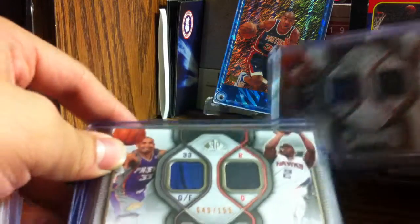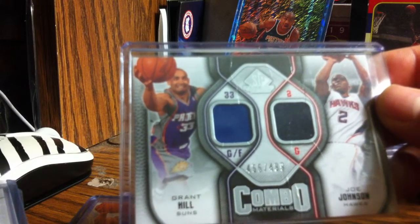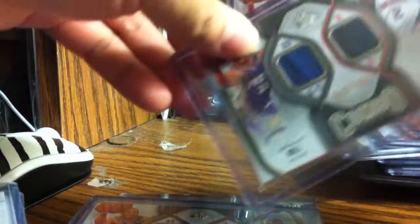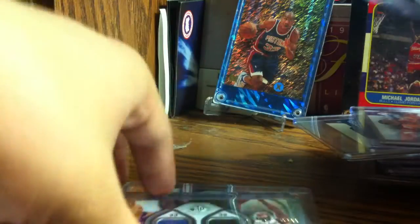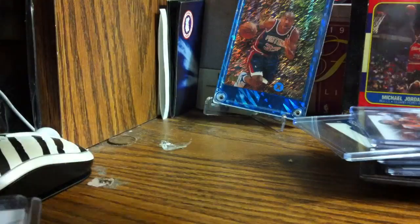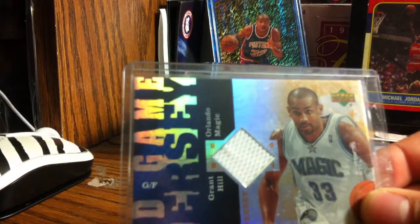Grant Hill and George Johnson, numbered 499. Oh wait, why is this numbered 155? I didn't even notice that. So this one is numbered 455 out of 499, and this one is numbered to 155 - strange, I need to look into that. Another one, 499. I need to check on that - it's embarrassing.